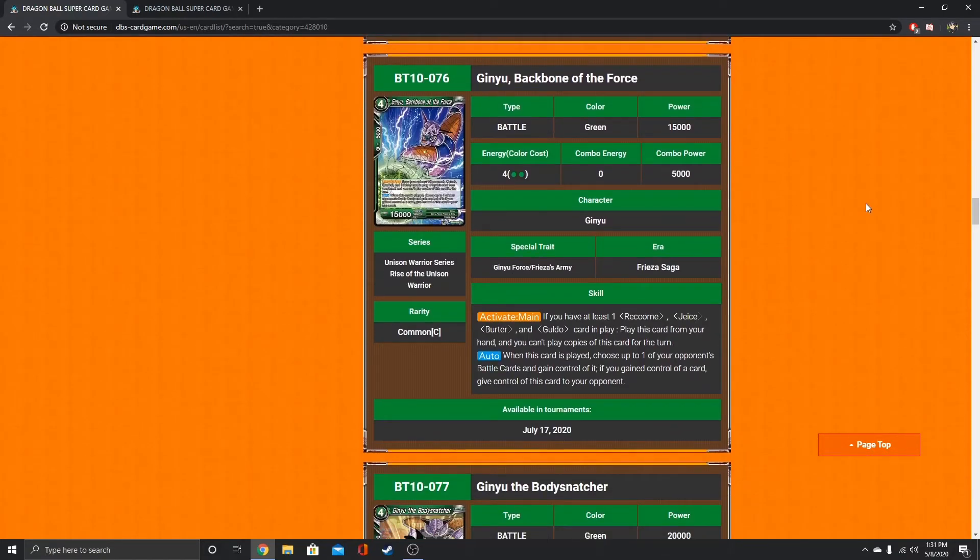Ginyu, Backbone of the Force. You can play this card for free if you have Recoome, Jeice, Burter, and Guldo in play — so you need each Ginyu Force member except Ginyu. When this card is played, choose up to one of your opponent's battle cards and gain control of it. If you gain control of a card, give control of this card to your opponent. Ideally you want to steal something worthwhile, and he can choose literally anything except cards with barrier. Pretty strong.